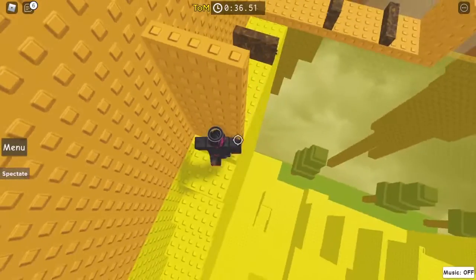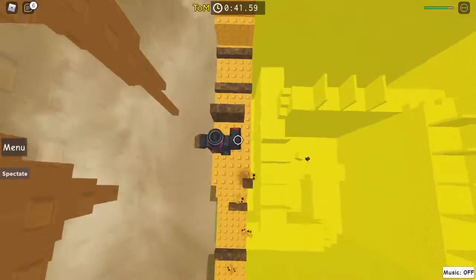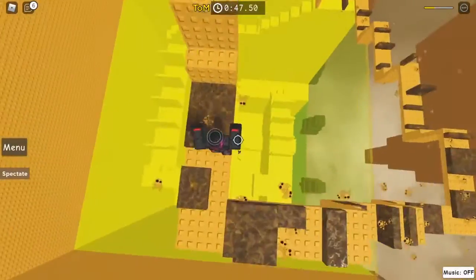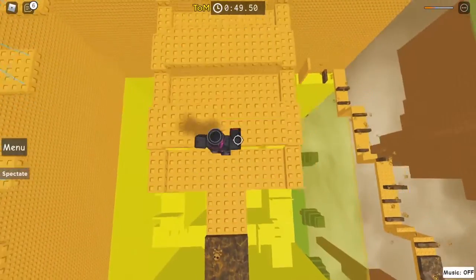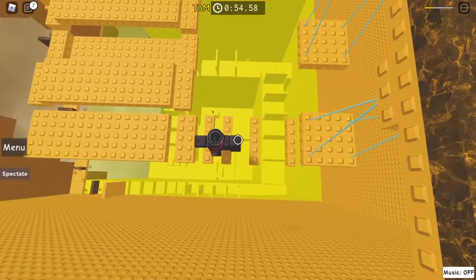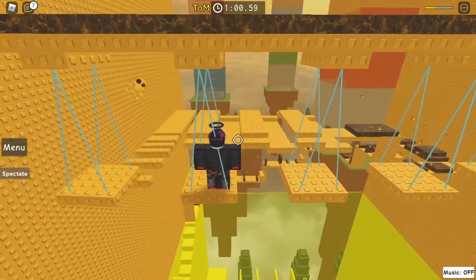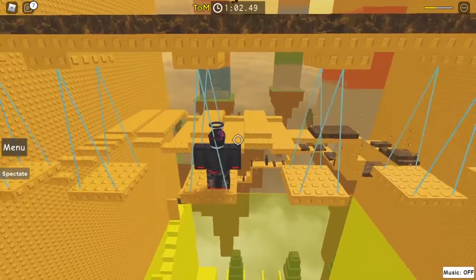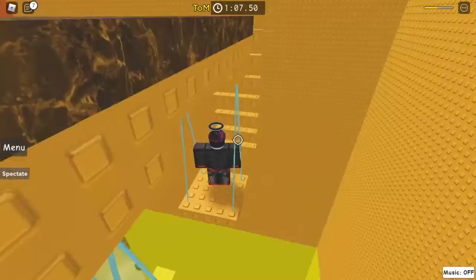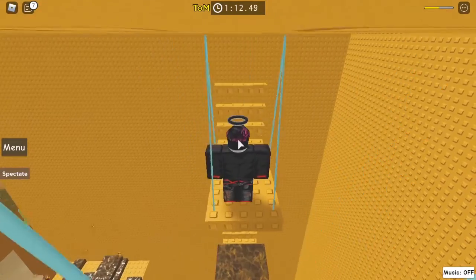Just a couple more — those ones you can walk past very easily. Then go around that one and you're onto the orange section. You can just jump all across these; it takes quite a bit but if you don't fall you won't take much more damage. These are like swing head-hitters.